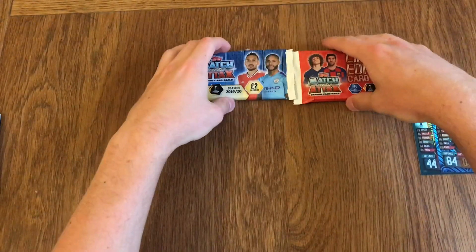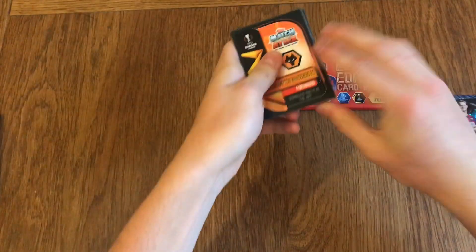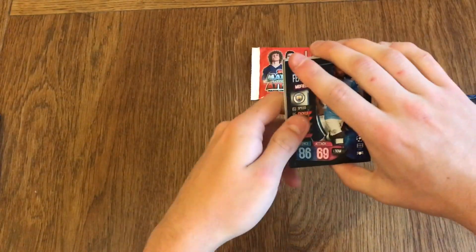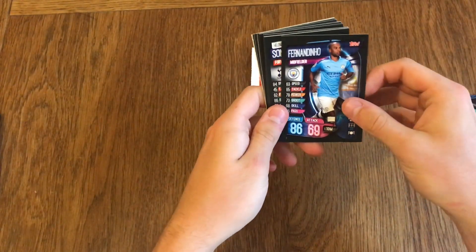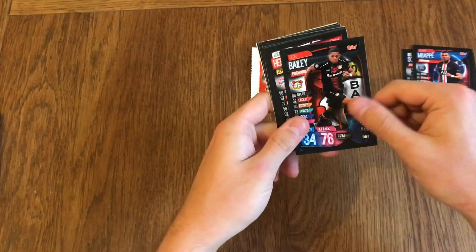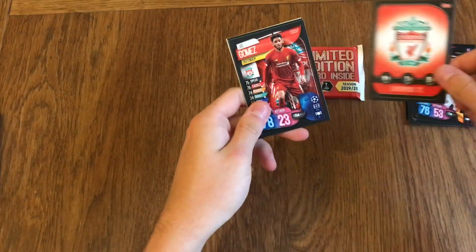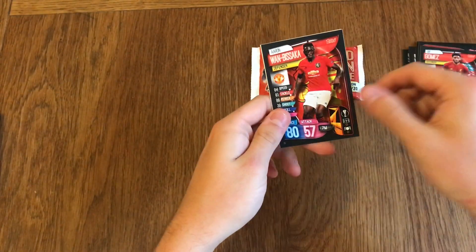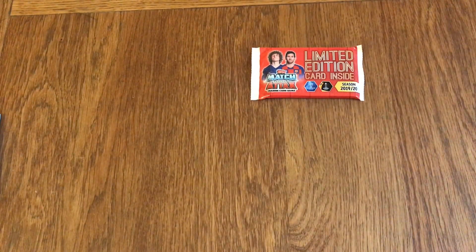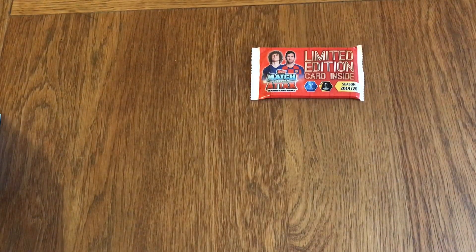Now let's move on to the two 15-card packs - one includes the limited edition so we'll save that till last. Remember to leave a like and a comment down below, I'll be replying. So: Paquintains, Fernandinho, Son, David Luiz, Seiz, Depay, Mbappe, Leon Bailey, Hernandez, Tony Cruz, Areola, Torreira, Liverpool badge, Joe Gomez, Juan Bissaka, and a Man of the Match Oita. So only one shiny in that one - quite disappointing, as I thought twice the cards would get twice the shinies, but it doesn't seem that way.